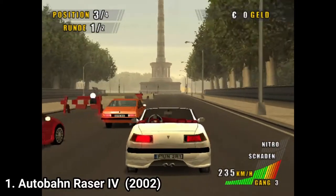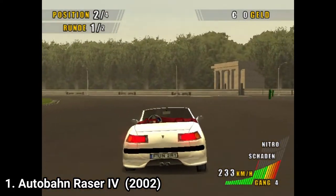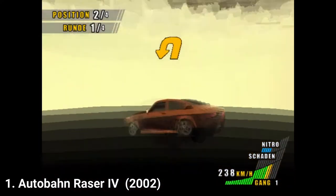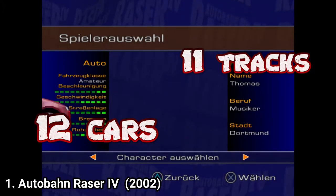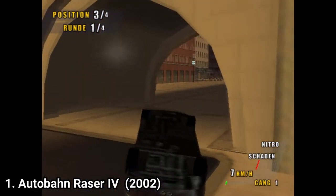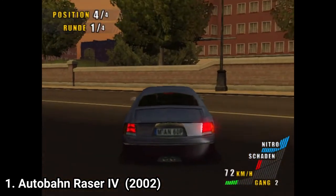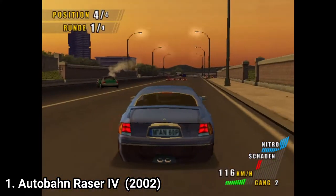The first game that came on the PS2 was Autobahn Raza FIA 4, which is so bad it's fun. You will fly with your car on the map, fall out of the map, and you even get Nitro so that you can mess around easier. There are 12 cars in the game and 11 tracks. What is ironic for all of the titles is that they are misleading. The English version is called London Racer, when there are only 2 tracks set in London out of all 11. In Germany it's called Autobahn Raza, which means highway racer, and you don't really race on highways.